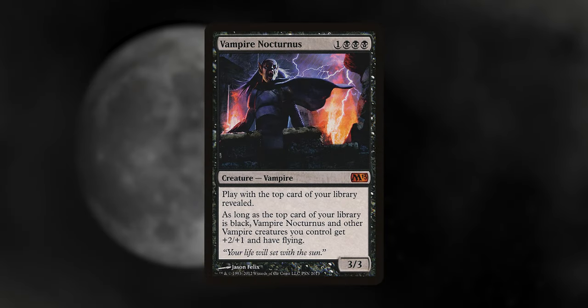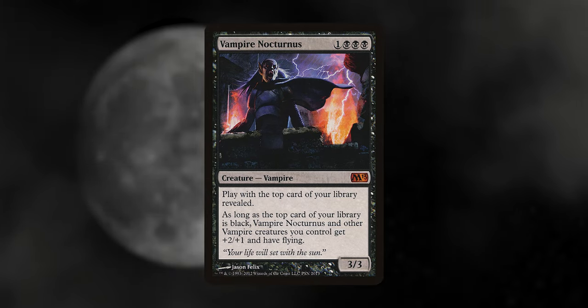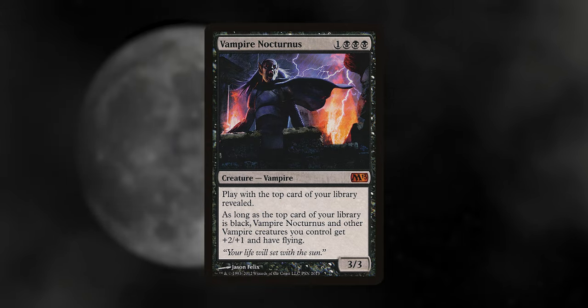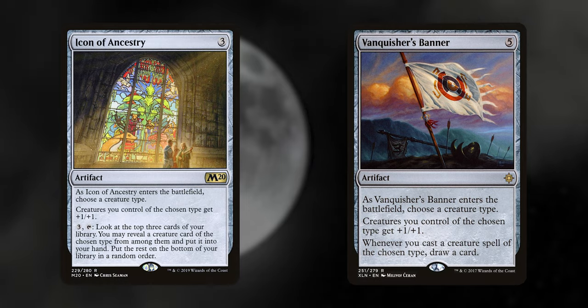Vampire Nocturnus: as long as you have a vampire on top of your deck, your vampires get +2/+1 and flying. I love this card so much — I was baffled when I first saw it when I started playing Magic, just how cool. Icon of Ancestry and Vanquisher's Banner both have an easy +1/+1 buff and a couple of extras that help move the deck along nicely.